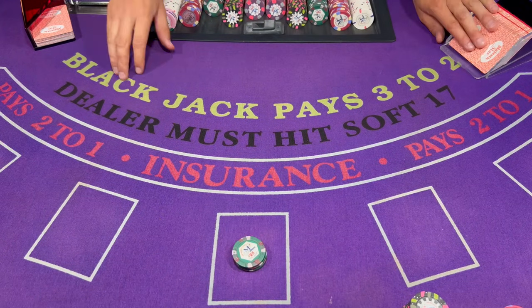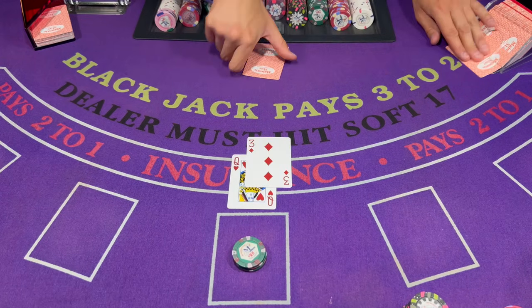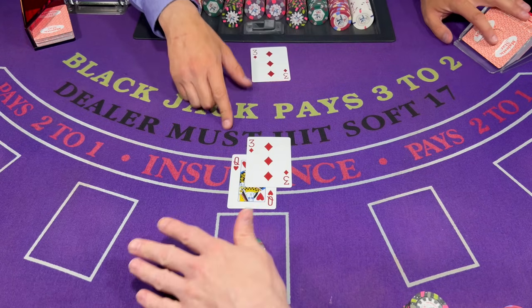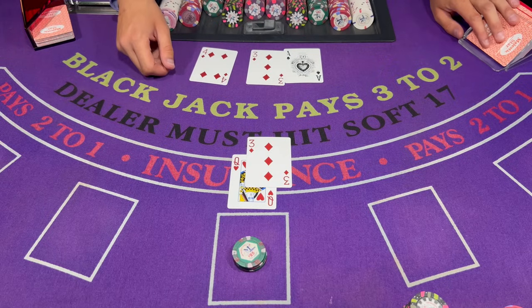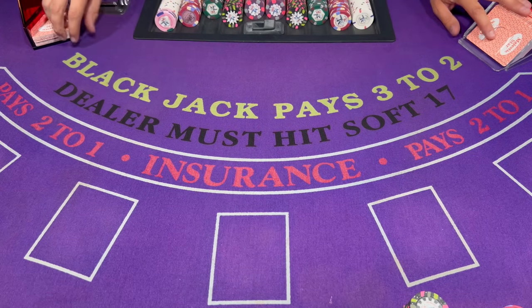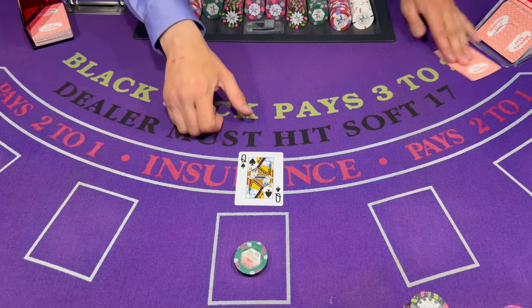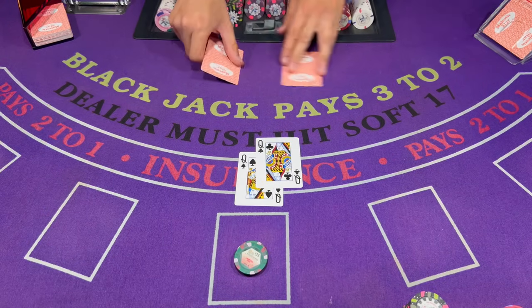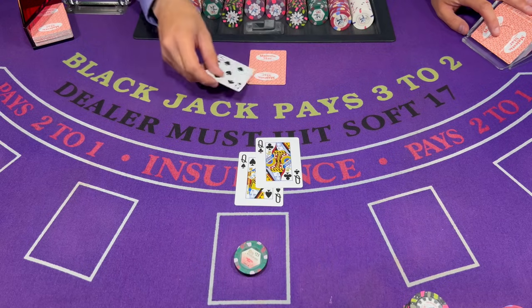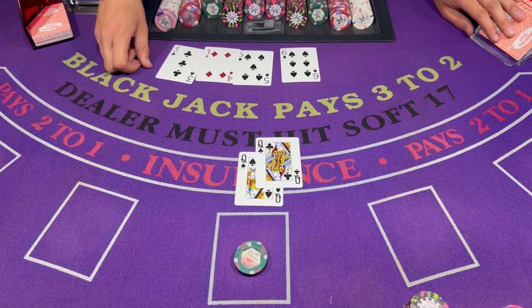$75 for the next hand here. 13 on the 3 — we're gonna stay. 18. 20's looking good. If that was a 10 it would have been toast. 18.